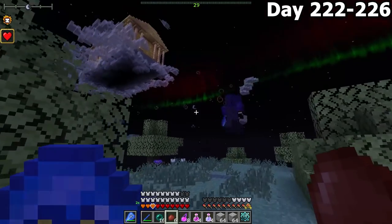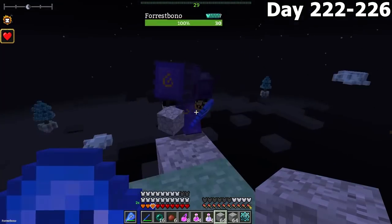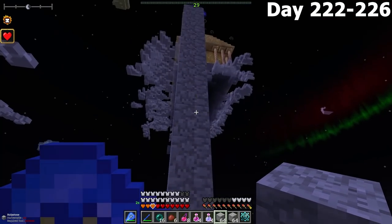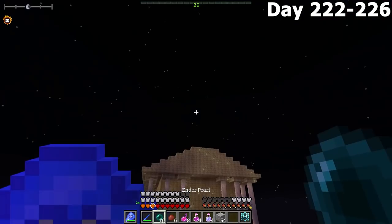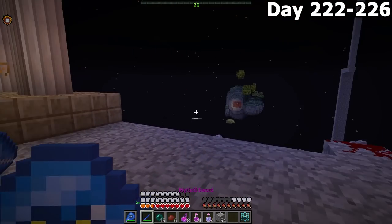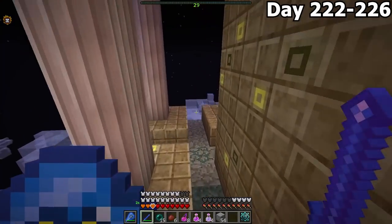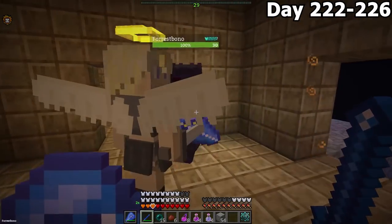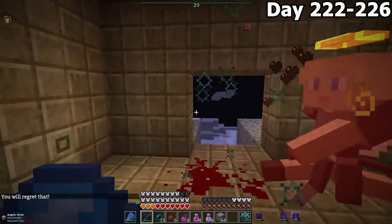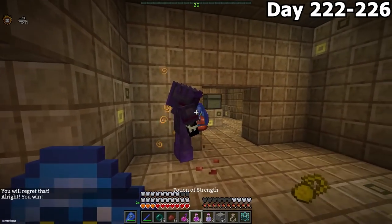After a quick trip back to base, we returned to the Aether and finally found another Valkyrie citadel. The only way to get there was to build our way over and throw an Ender Pearl across. It was a scary throw — it seemed like if we missed we would die. But Forest made it, and so did I. We found the entrance and were immediately greeted by a Valkyrie. Each Valkyrie drops a Victory Medal, and once we achieve 10 Victory Medals, we can fight the Valkyrie boss.